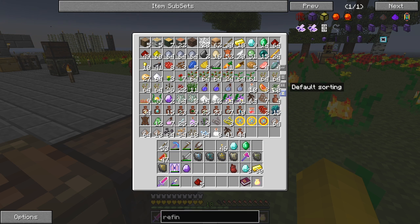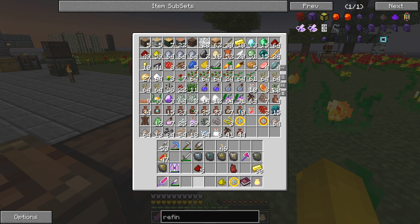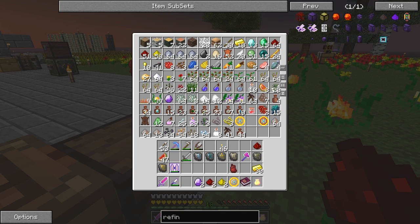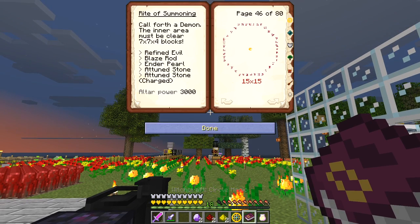We can put our diamonds and emeralds back. I probably need to charge some more attuned stones as well, so let's do that and show why I've been using these circles. For the Rite of Charging - I think that was page 11 - we need glowstone, redstone. We need a second redstone to put it back into the talisman again. We'll charge two of these so we need two of each.